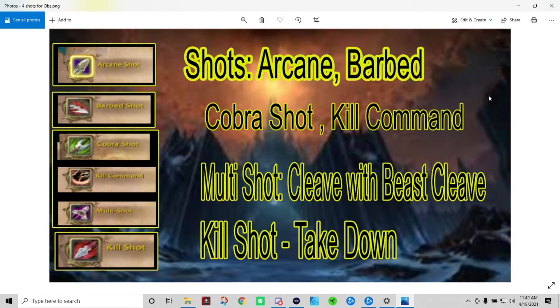Barbed Shot is a ranged attack that puts a bleed on the target and increases your pet's haste by 30% per stack. Barbed Shot also lowers the cooldown on Bestial Wrath by 12 seconds every time you use it. Kill Command gives your pet a charge ability and does damage on contact — it is not a ranged ability, it is used by the pet. Kill Shot is a finishing move that can be used when a target is below 20%. If you go the Venthyr covenant, you will have another ability that resets the cooldown on Kill Shot.